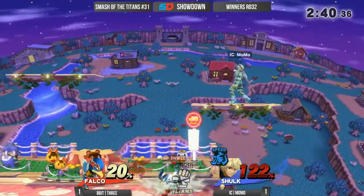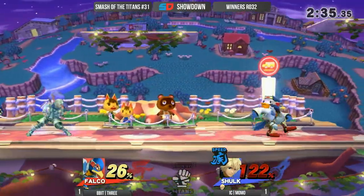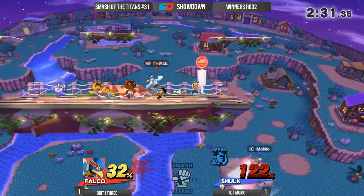Beautifully spaced down here, Zoom. Zoom actually putting a lot of pressure with these empty hops right now. Momo's really scared to move in general. Momo doesn't know when Zoom is just going to throw out this hitbox, especially sitting at 122%.